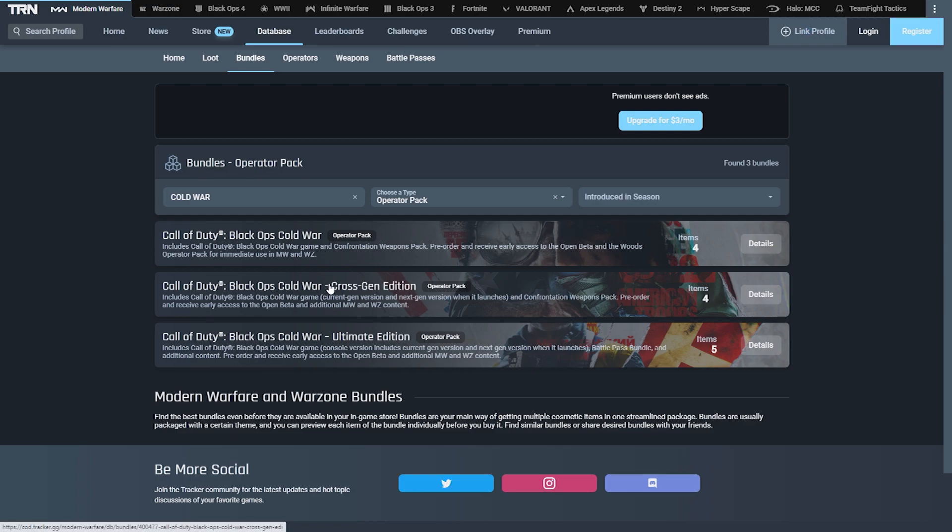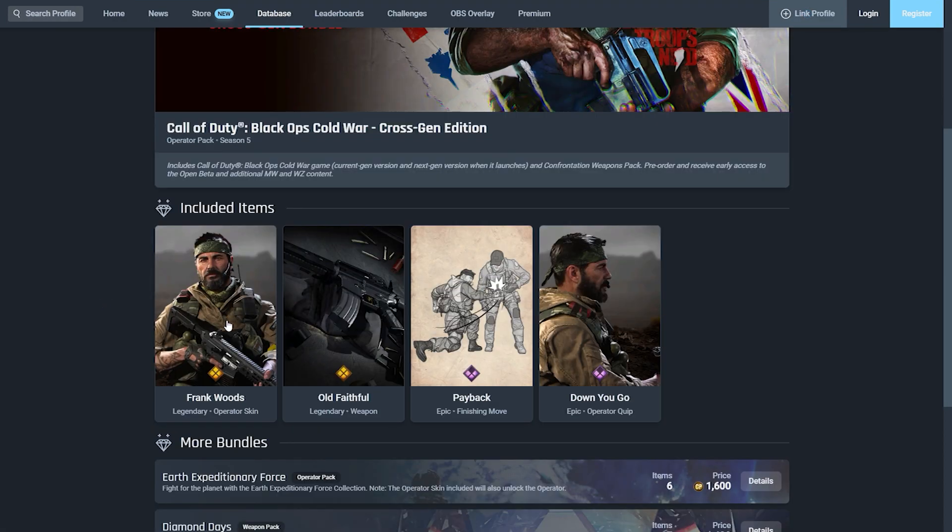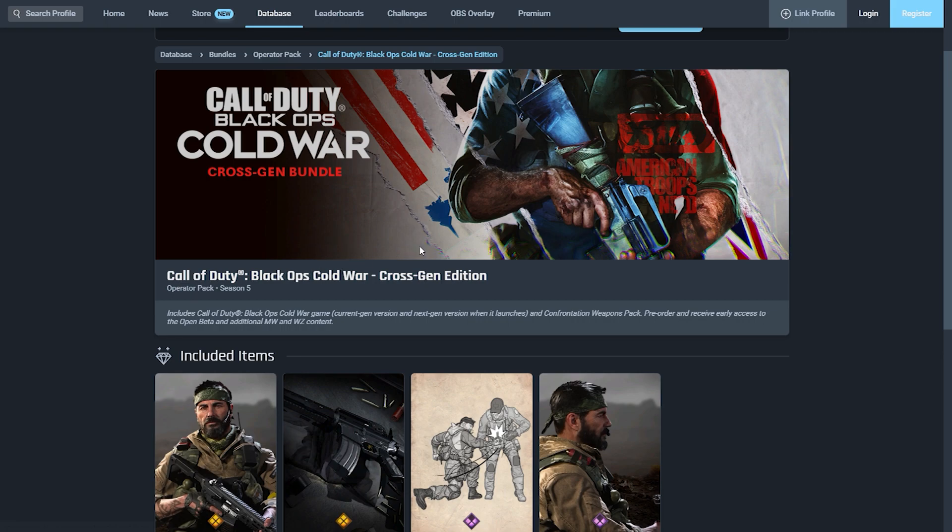Now let's take a look at the Black Ops Cold War Cross Gen Edition. This one includes the game for current gen and next gen when it launches, plus the Confrontation Weapon Pack. Pre-order and receive early access to the open beta and additional Modern Warfare and Warzone content. You also get the Frank Woods Operator bundle, Old Faithful, Payback, and the Down You Go operator quip — so it's pretty much the same, but you get a free upgrade to next-gen consoles when they launch.